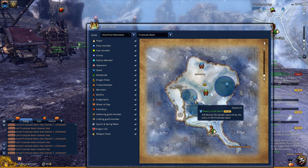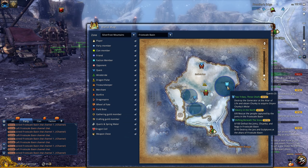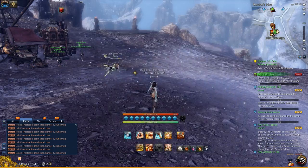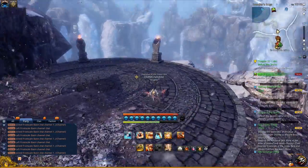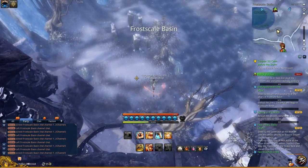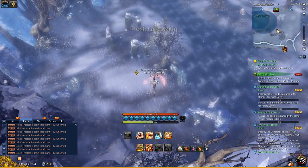One of the bosses spawns at the Altar of Ascension — his name is Choo Choo. Another spawns at the Sacrificial Altar — his name is Lump. And then another one spawns at Snake's Nest, and his name is Chief Barakkin. There's also another daily to kill 100 mobs. This whole entire area is shared, so it doesn't matter which area you kill the mobs from.